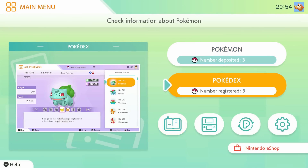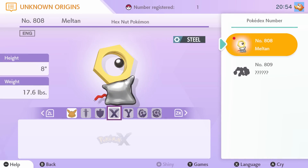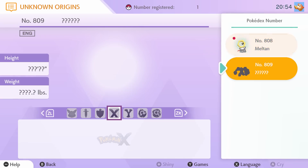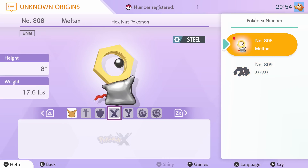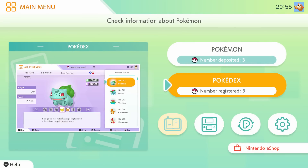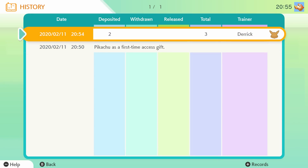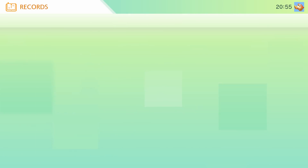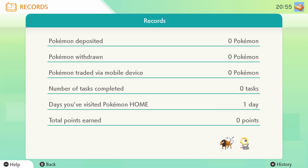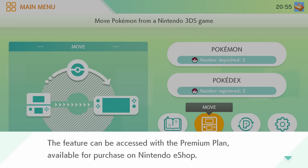That's cool that it goes from the save data rather than anything else. If we go to Pokedex Registered, Unknown Origins is Meltan and Melmetal. We can look at them, see the games they appear in, and the descriptions from each game — that's neat. Let's go to the notebook next. We've got our history and records. Pikachu was a first-time access gift — that's so nice. Deposited two from Let's Go Eevee. We can move from the 3DS to the Switch, but it looks like that requires the basic plan or a premium plan.